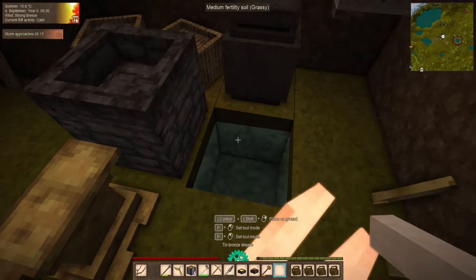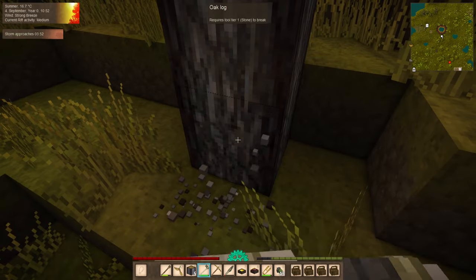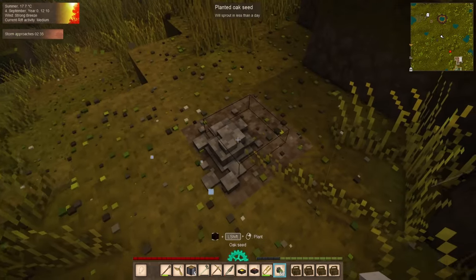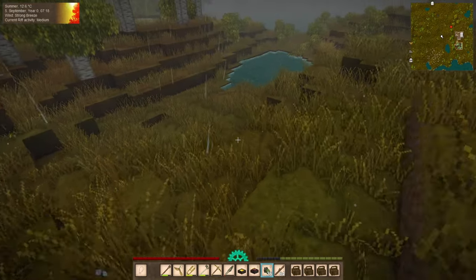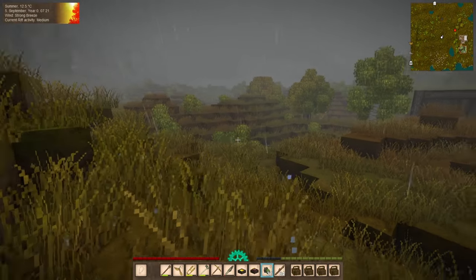We're going to need an unprecedented amount of oak wood during this series. Let's get more efficient. With some newly smithed tin bronze shears in hand, I made quick work of every single oak tree in the vicinity. And even after replanting more trees than I'd cut down, I still walked away with over a stack of oak seeds — thank you, Plenty of Tree Seeds mod. At some point, we're going to want to set aside a plot of land somewhere out of the way to grow just miles of trees.